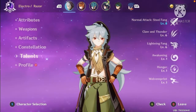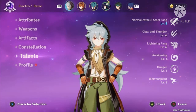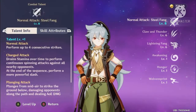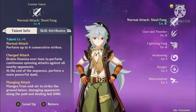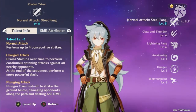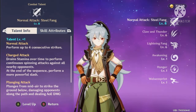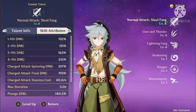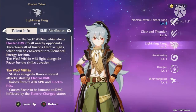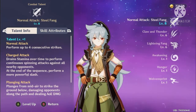The next part of Razor you really want to build is his talents. With his talents, he thrives off of physical damage, which is why you should level up his normal attack first. Currently I have it boosted by a level because I have Tartaglia on my party, and it is level eight. It has some really good stats on it.